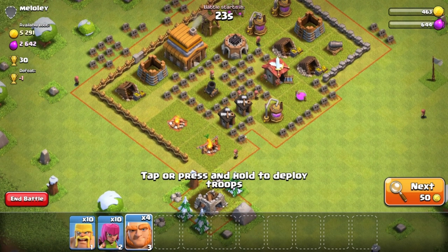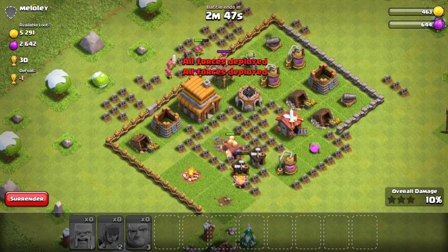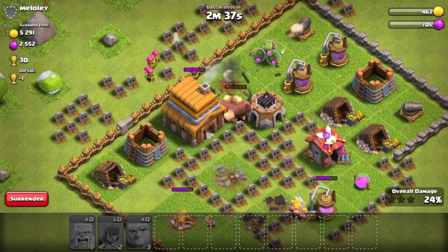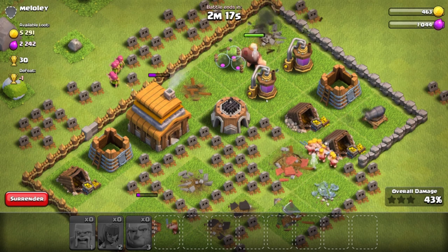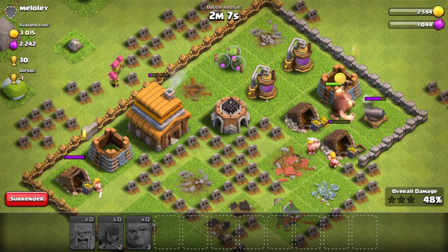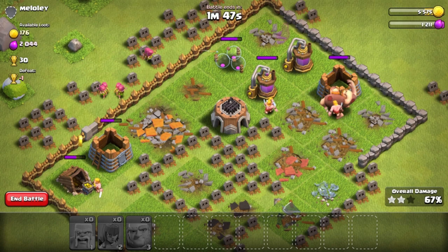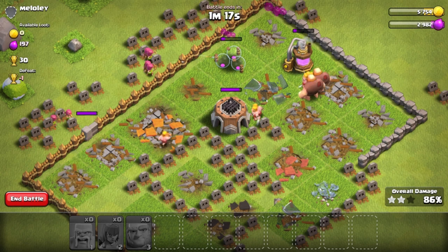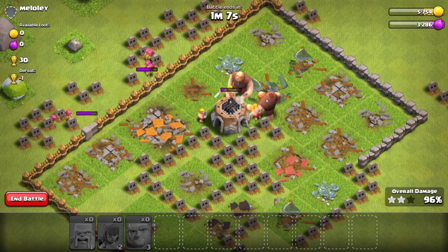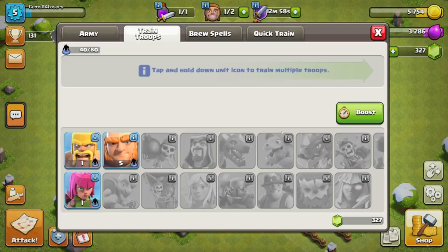This base looks a lot more difficult, but I think we do this — sam sam sam, that's the key. Watch this: the giants are gonna go for the archer tower while the archers go into the town hall, then the giants deal with the cannons, and the barbs grab the elixir and gold. Easy win. Two giants left, locked on the cannon — GGs. Five-k gold, five-k elixir just like that. We wait for everything to finish off and that's it — 30 trophies, I'll take it.